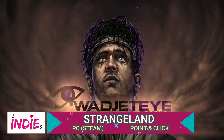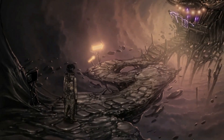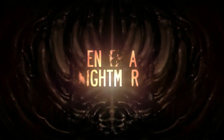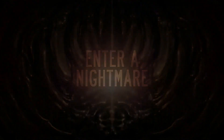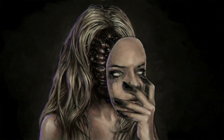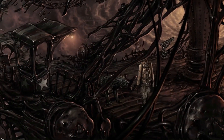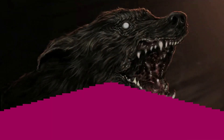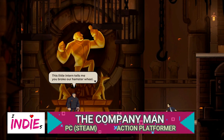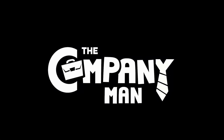In point and click adventure Strangeland, you awake in a nightmarish carnival and watch a golden haired woman hurl herself down a bottomless well. A raven tells you it's not the first time this has happened, and so begins a Groundhog Day style narrative of mystery and suspense. And there's also The Company Man, a 2D action platformer where you can hit your crazy coworkers with a keyboard and shoot your evil bosses with emails as you try to fulfill your lifelong quest to be CEO.